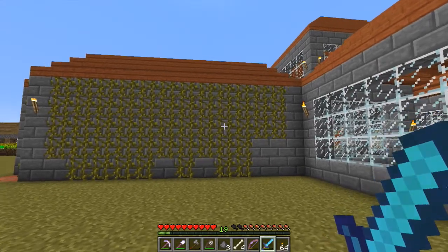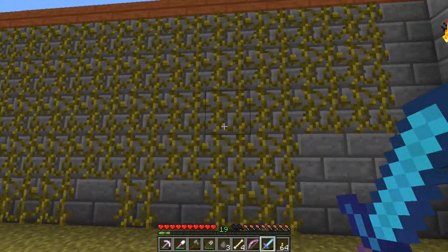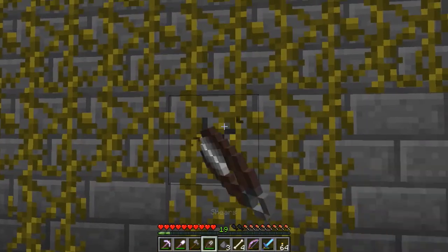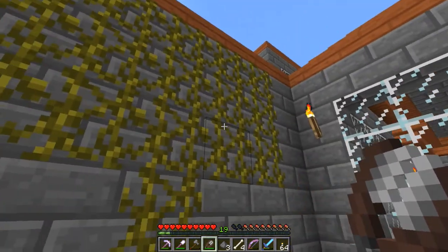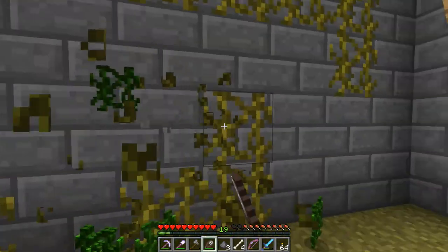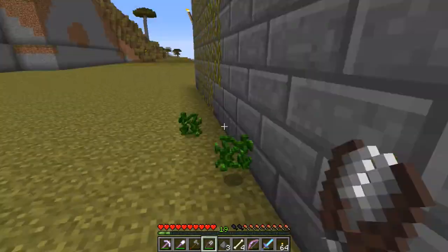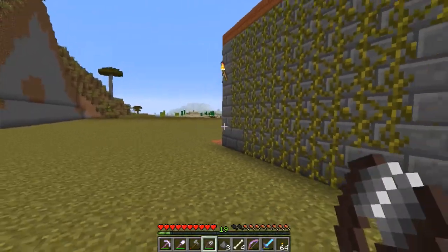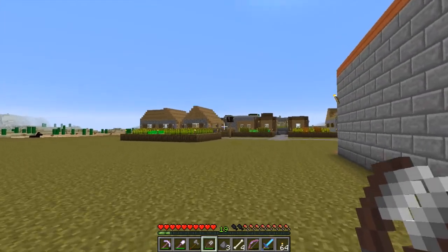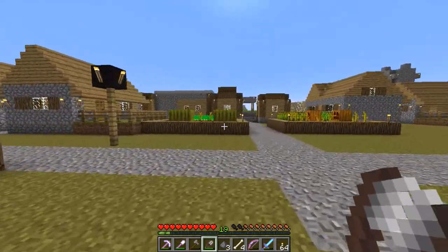On the backside of my house I decided this blank wall was a good place for my vine farm, so I can just come along here, gather some vines with my shears, and they'll grow some more. I don't need a whole lot of vines so I don't need a whole lot of room — that's kind of nice.